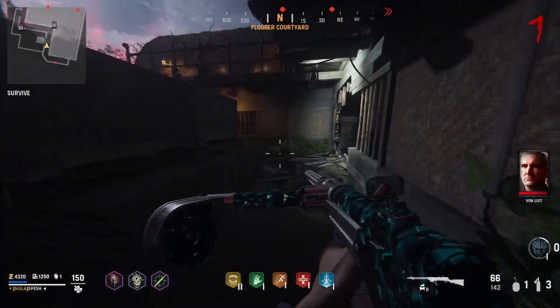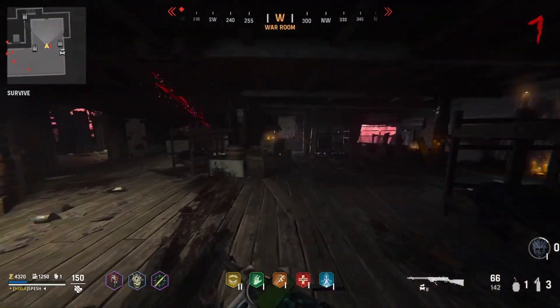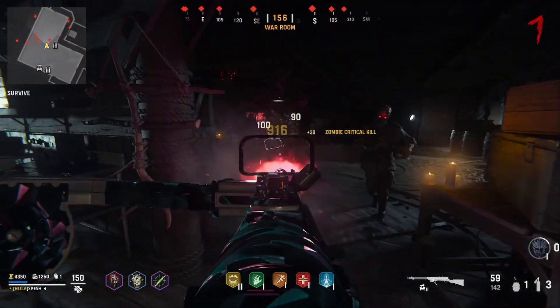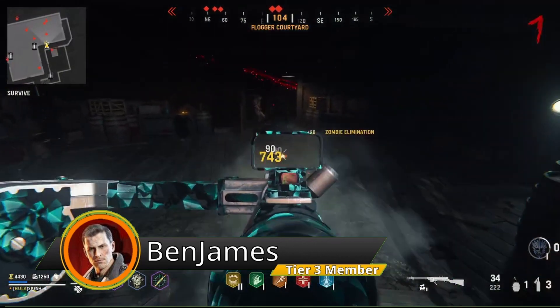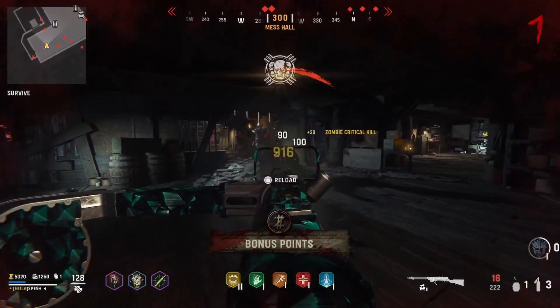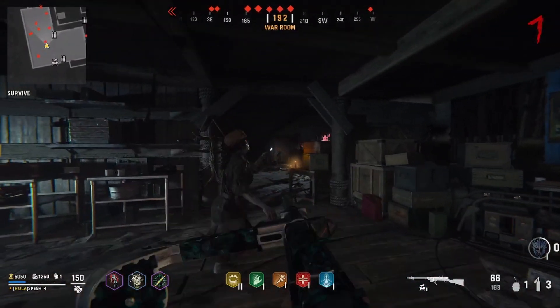So let's say for example you open up every part of the map that you normally would inside Shi No Numa — pretty typical Shi No Numa gameplay. You do a couple of the first steps of this brand new easter egg that they're bringing to this map, because remember there wasn't a main easter egg inside of the original Shi No Numa. So this is going to be the very first time they ever add something like this to the game, and it opens up like this trap door underneath Shi No Numa on the bottom floor.